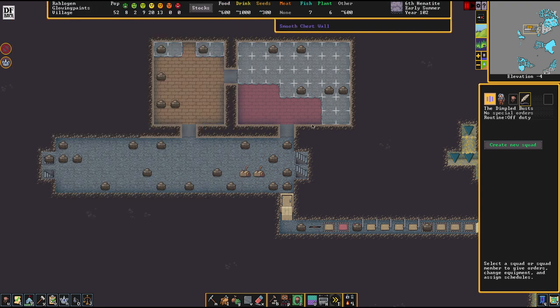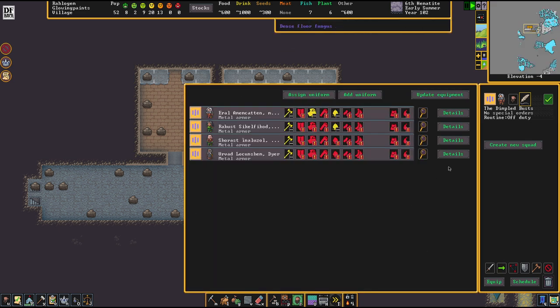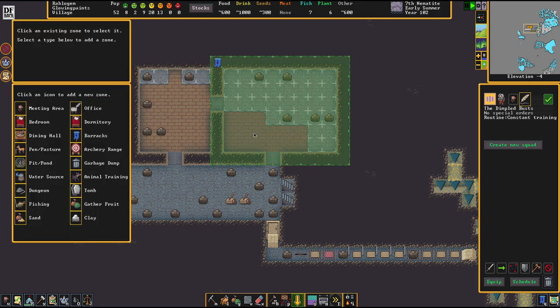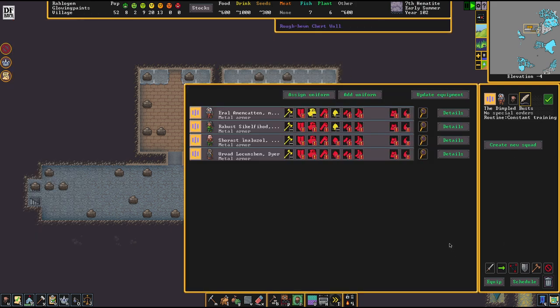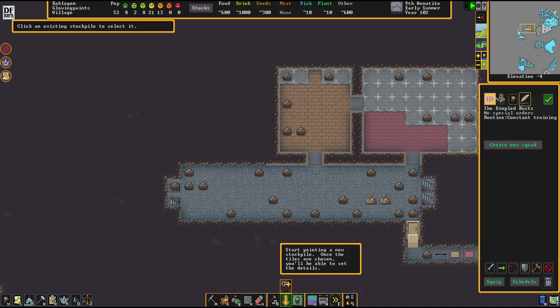As I said, once the third migrational wave hits town your tasks are multiplied. We're going to get these guys settled down before we head on over to the next task. These guys have almost nothing on their hands, so to make sure they equip their gear I give them a constant training schedule and then assign the barracks to them for training purposes. Now their job is to do constant training - to do so they immediately grab their gear and start training where the barracks is. Gear is currently still being made but they will go down and start training - that's a pretty good thing.